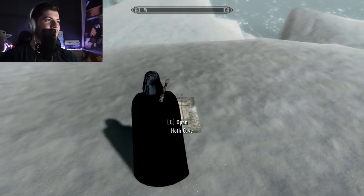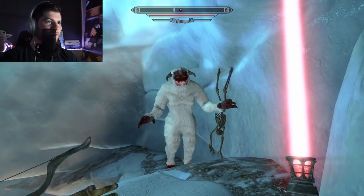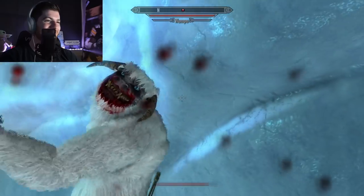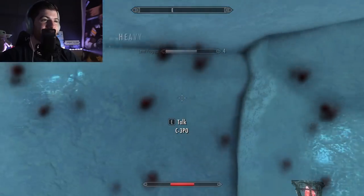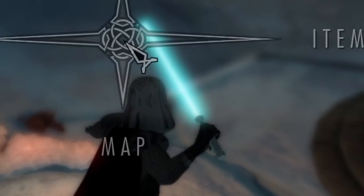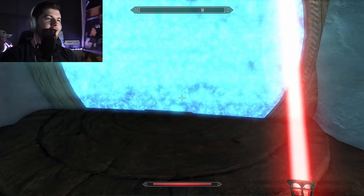Alright, this is it — this is Hoth. Hoth Cave. See, 3PO, you came armed? Fuck yeah buddy, I love it! Relax, relax. That's actually much more intimidating than I thought. 3PO, what are you doing? You have a lightsaber — why are you electing for arrows? This guy's tough, he's very hard. That's not Luke's lightsaber — that's not even green. It's like purple. They got the colors all wrong. Now I'm mad. I changed my rating on this — I was gonna give this a 10 out of 10.